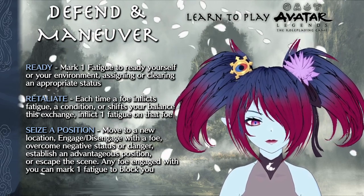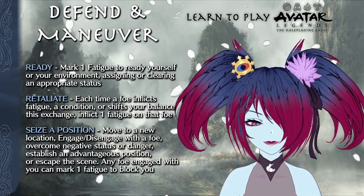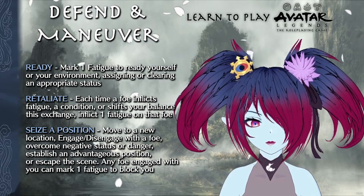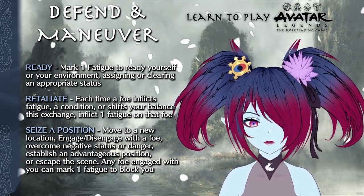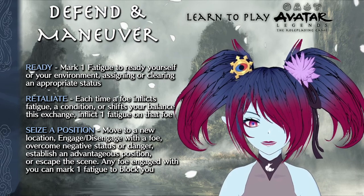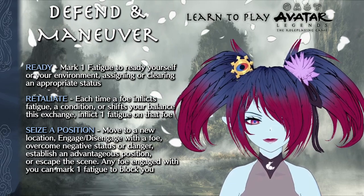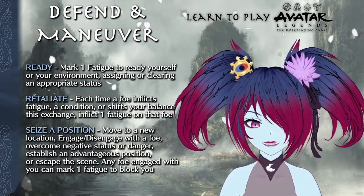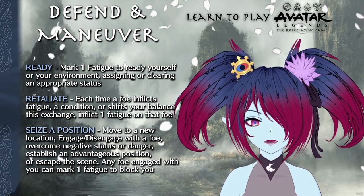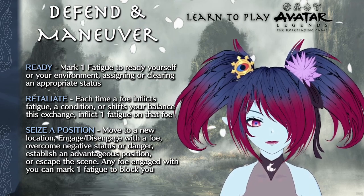Seize a Position allows you to move to a new location. This is not simply a move action like in D&D combat — it's a given that combatants in an exchange will be moving about. Seize a Position is meant specifically when you want to go somewhere in particular, charge towards a new enemy, or flee from your current opponent. If you want to escape the scene entirely, that takes effect at the end of the exchange. Any foe engaged with you can mark one fatigue to stop you from seizing your new position.